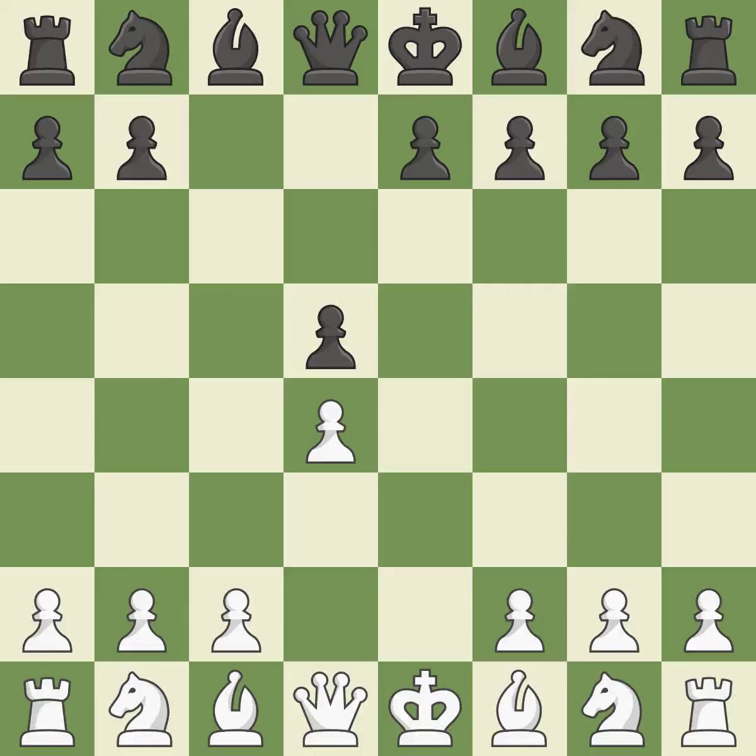cxd5 recaptures the pawn on d5 and frees the knight to advance on the c6 square. Bd3 develops the bishop to an active diagonal that controls the center and attacks h7.